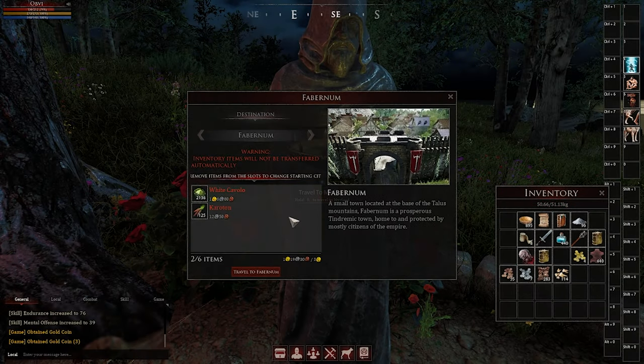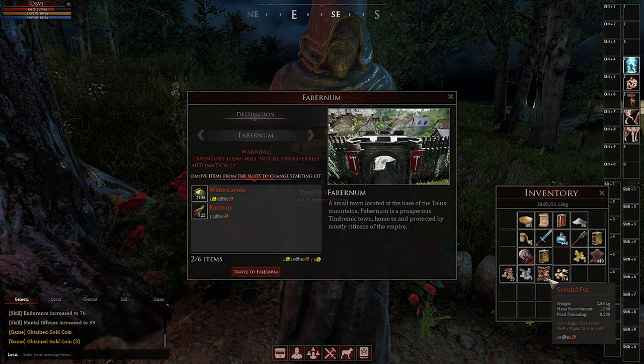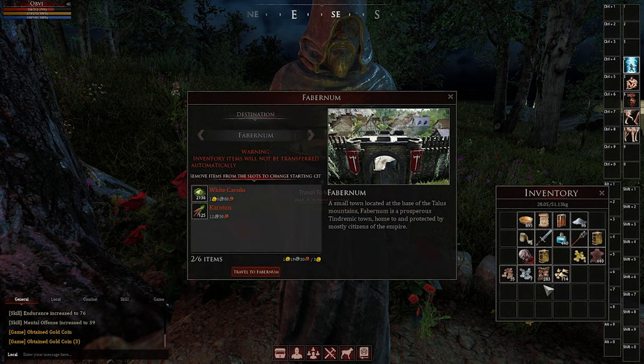One big thing to remember is you can only bring three gold or three gold worth of items out of Haven with you. This doesn't count the armor you're wearing, the weapon you're carrying, soulbound items, or the book you're reading. The reason the items you choose to bring are important comes down to the resources around the city you're going to, since each city has different resources and the player trade market will reflect that in pricing.